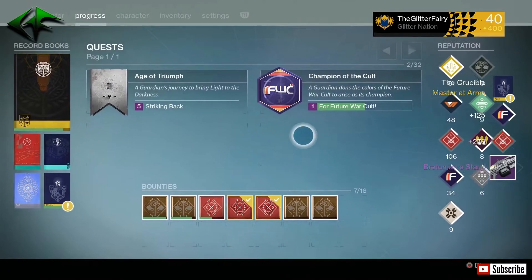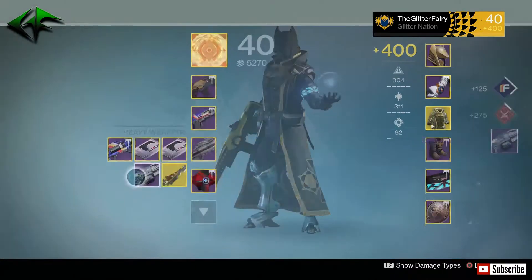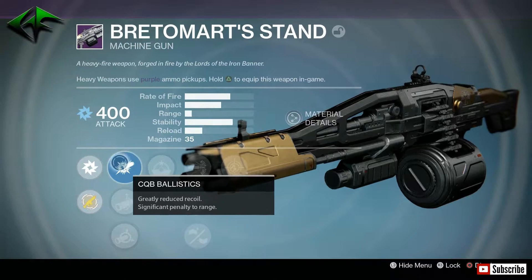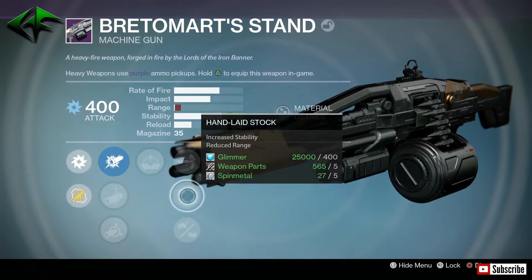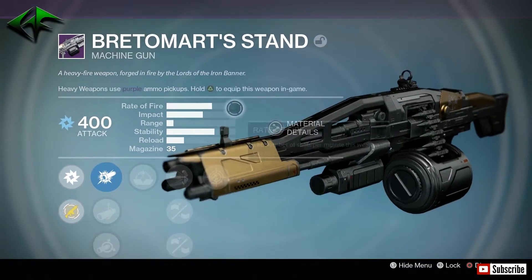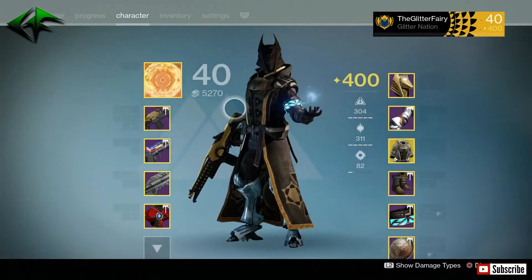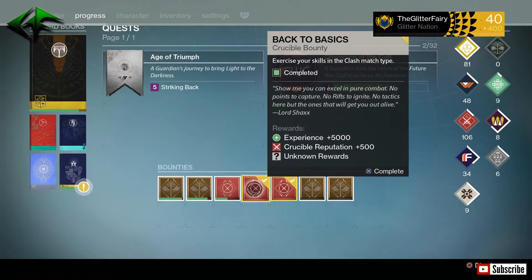We got the Breton Mart Stand — let's check it out. I don't really use heavy machine guns too much. I do use them in raids but mostly I stick with rocket launchers. Gorilla Fighter, High Caliber Rounds, Hand Laid Stock, Rifled Barrel, and Persistence. Doesn't seem that good — like I said, I'm not a huge machine gun fan, so it's hard to compare some of the god rolls on those.